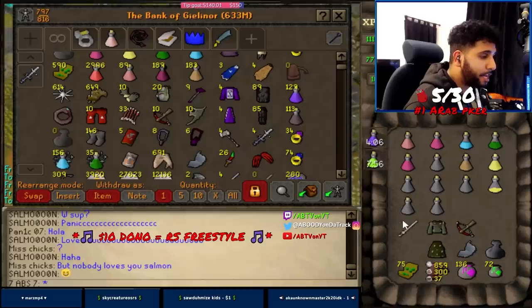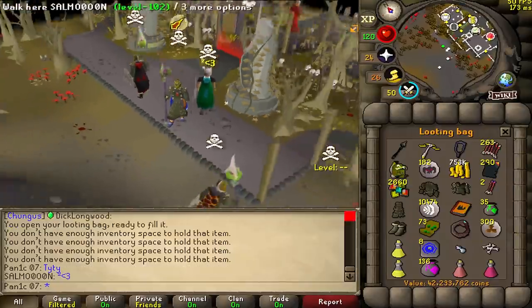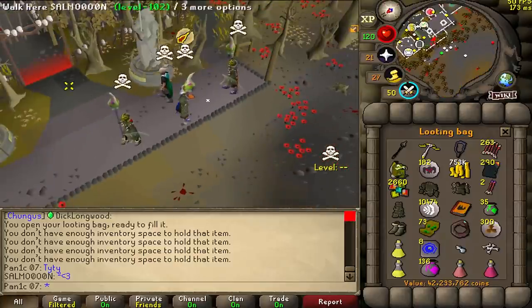I shanked Panic. 42.2 mil - not bad, not bad. Yeah that's actually a fair amount. I was expecting like 20-30 mil but nice.